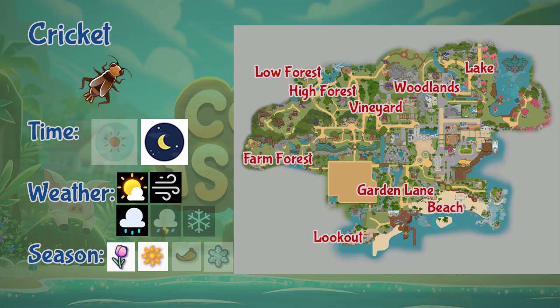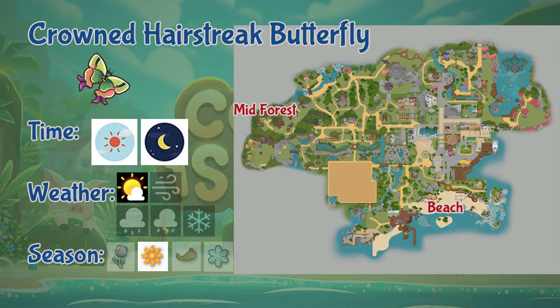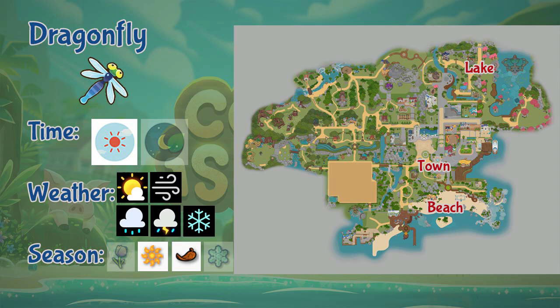Next we have the Crown Hairstreak Butterfly. This butterfly can only be found in the beach and the mid area of the forest. It is an all-day insect and only appears during sunny weather, and only appears during summer. Next we have the Dragonfly. Dragonflies can be found in the beach, lake, and the town area. It is a day-only insect but appears in any weather and only during summer and fall seasons.